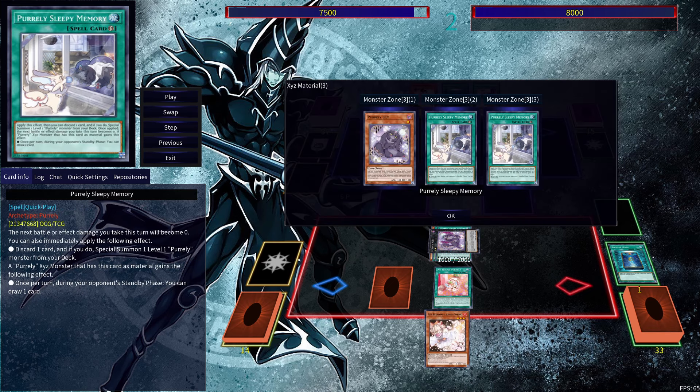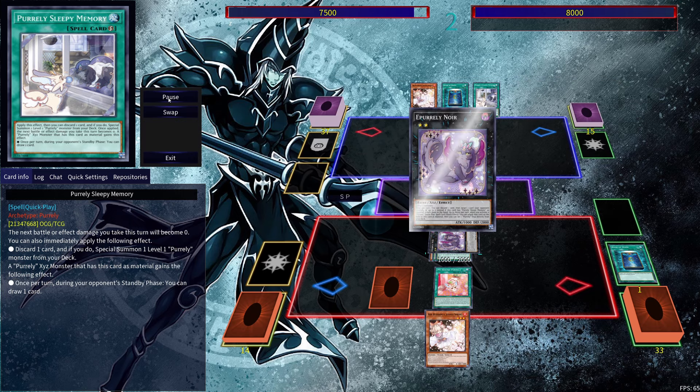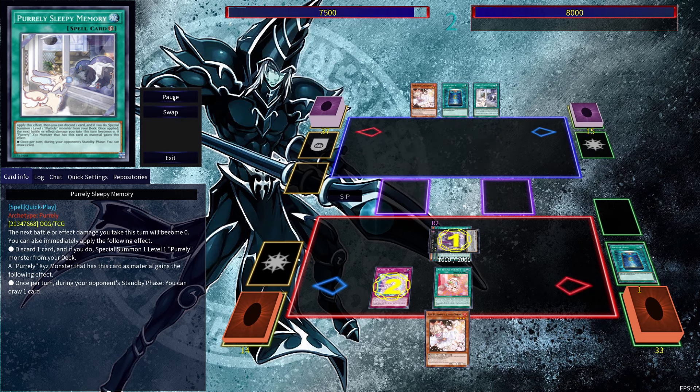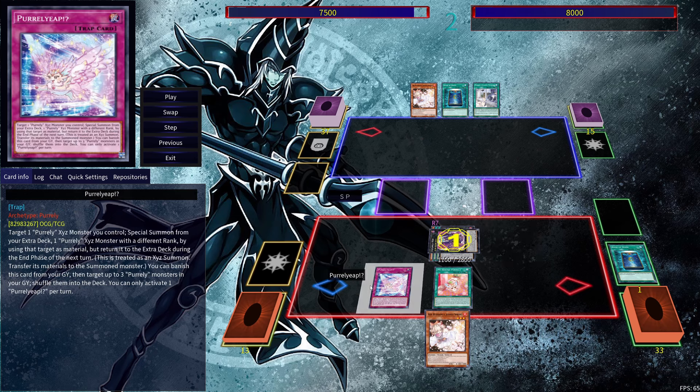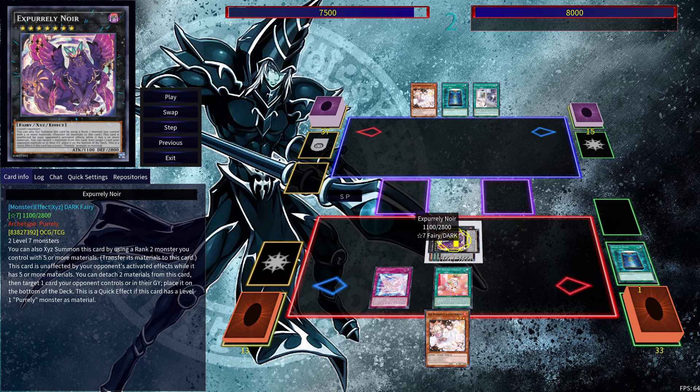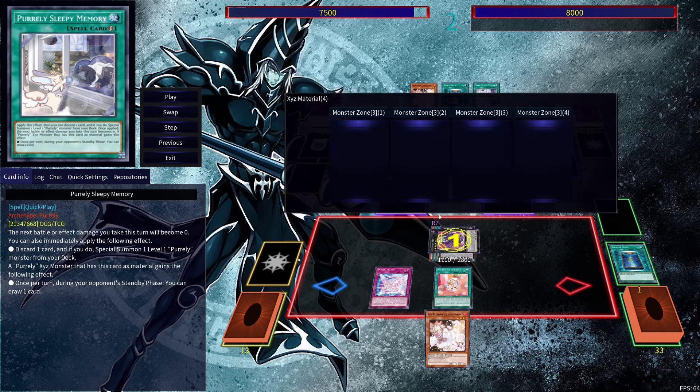Now during the standby phase, because we have Sleepy Memory attached, during our opponent's standby phase we're going to be able to draw two cards. That's exactly what we're going to do. And while we're drawing that second card, we're going to chain onto our Pearly Leap, and from there we can get ourselves the X Pearly Noir. And because this is a whole different monster with different materials, we can once again draw.